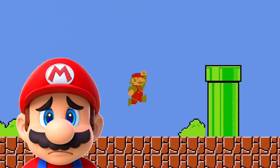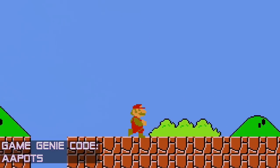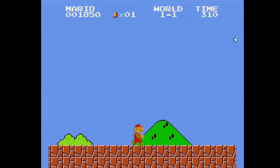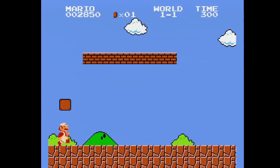If you think Mario ate too many meatballs for dinner, why don't you have him work it off a little by entering this code? This makes the level super stretched out. Like, really.